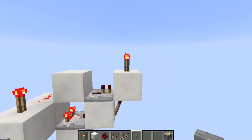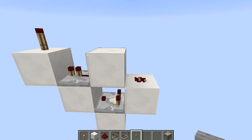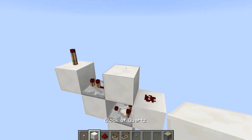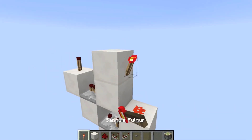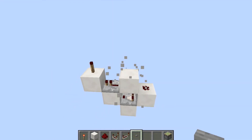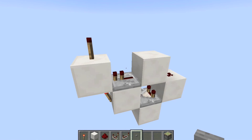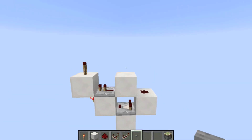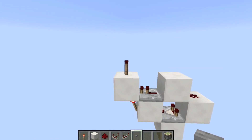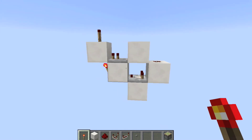If the dust isn't facing into the block it will just output the length of the button pulse, which is not what we want. Make sure this dust is facing into this block — if it's a dot that's fine. You could even have a block up there with a torch and it works just fine. There are not just three monostables — there are hundreds upon thousands — and I'm not going to have time to show them all today.